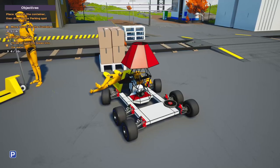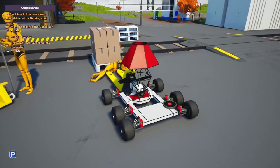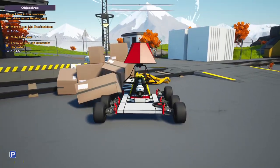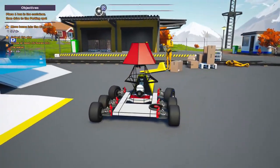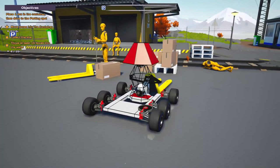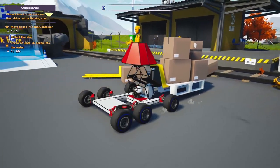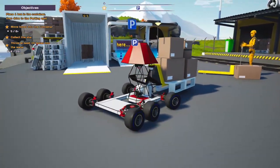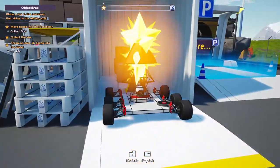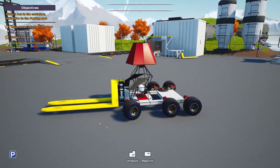I guess we can just take this whole pallet — why not. Okay, I messed up, we're gonna have to push him out of the way. We only need three of these boxes to go in there, so this is fine. We'll back up here and grab this nice and gently. Okay, we got it — easy now. We're just gonna drive it in here. Look at that — give me that star! Now we just gotta get some boxes into the water.